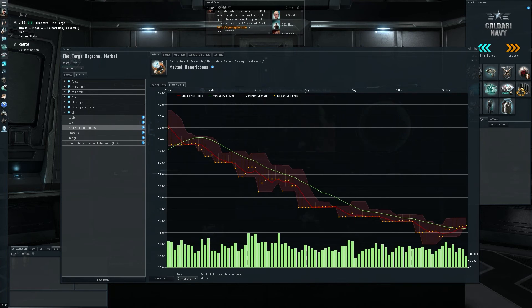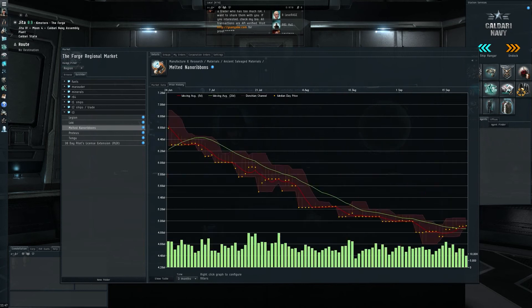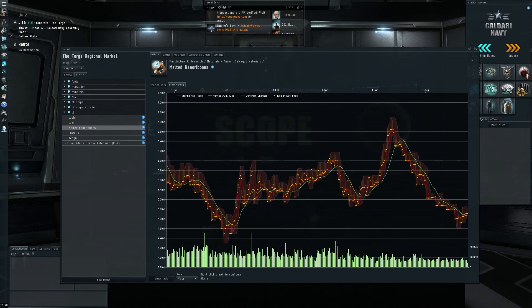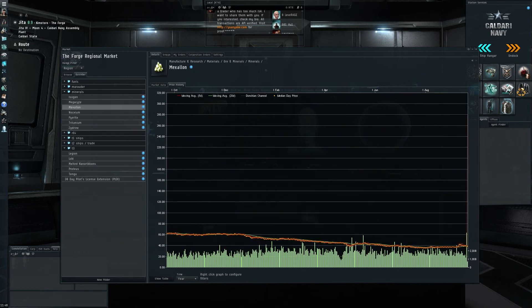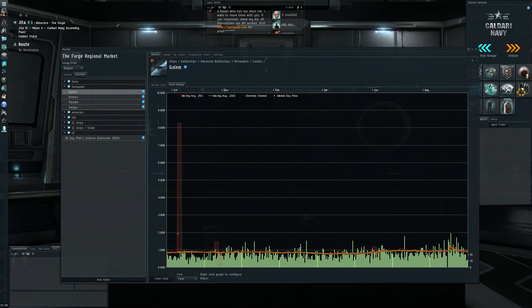Melted Nano Ribbons — my investment. I'm very glad to report that the five-day moving average has moved back above the 20-day moving average. The bottom was right around 4.8–5 million, and this is definitely a sign of a bottom being formed where it crosses the 20-day. If previous spikes are any indication, my Melted Nano Ribbons investment could look pretty good in a short time — towards the winter expansion, if more people want to try wormhole space, the Melted Nano Ribbon market might just be moving back up. Mexallon I bought a little too early, but that's the big-picture market.